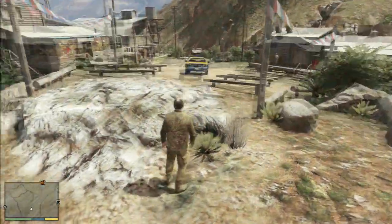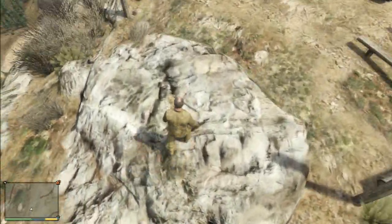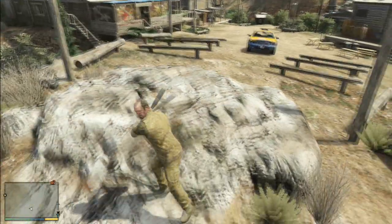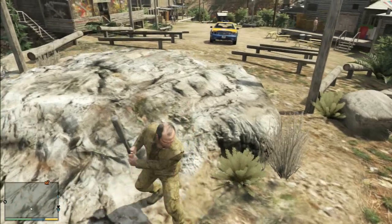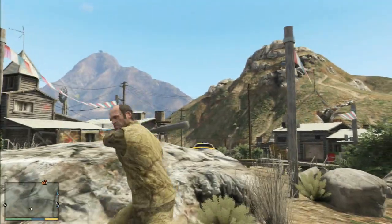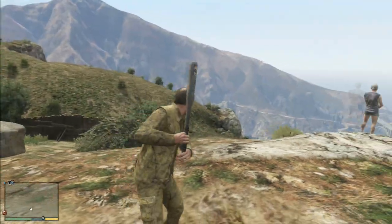It's actually on that rock right here, so let's go over and pick it up. When I picked it up, I switched to fists/unarmed — all you gotta do is toggle left or right to switch back to the baseball bat. There's a guy right on this cliff — that's what the bat looks like. Very nice, I like the way it swings.